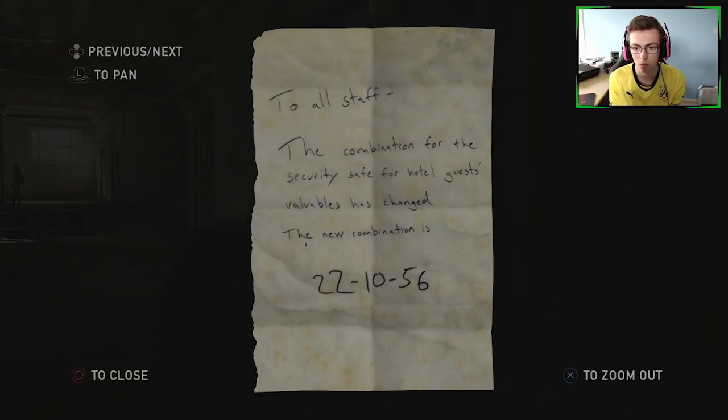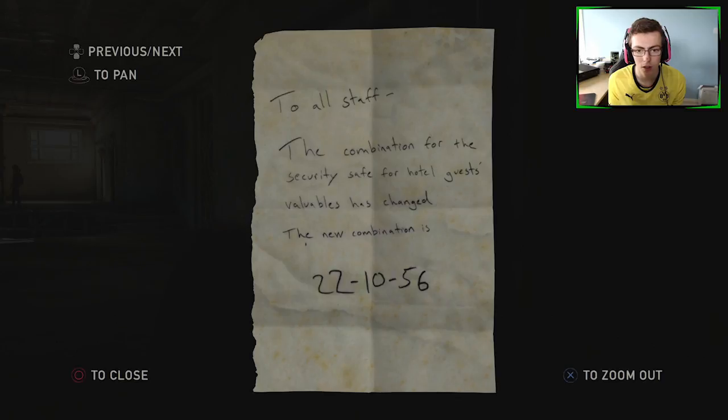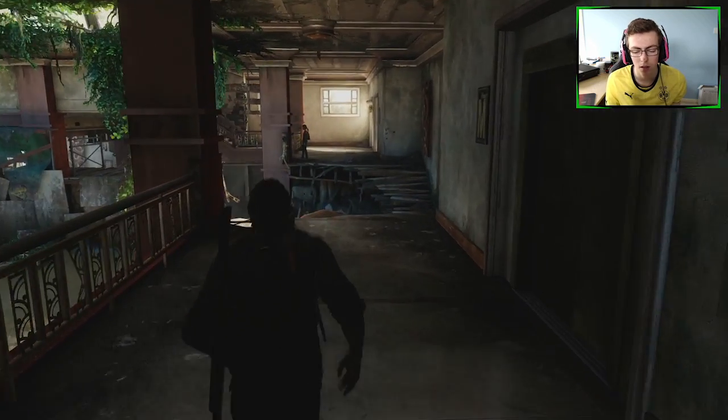Note to staff - ooh, we found it! To all staff, the combination for the security key for this security safe for the hotel guests' valuables has changed. The new combination is 22, 10, 56.